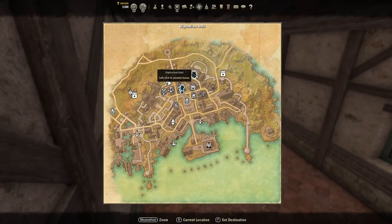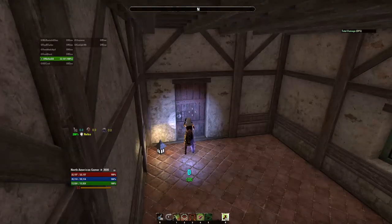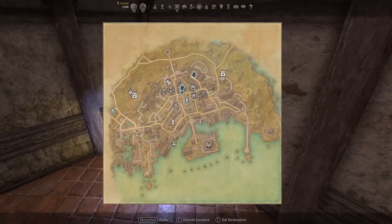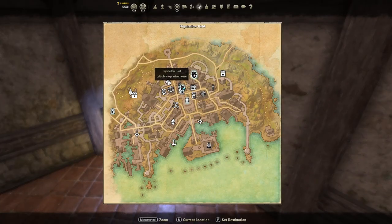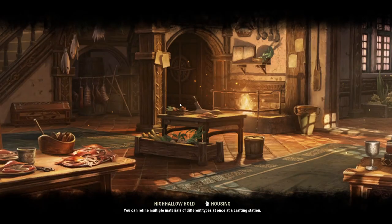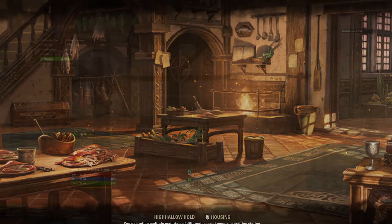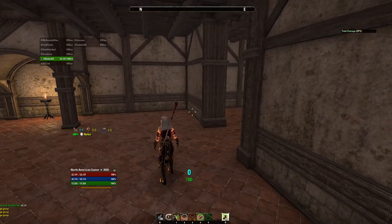In a future update they might update the windows to be opened. Now let's go to the next house — High Hollow Hold. This looks more promising. It's a notable home, meaning at the moment if you have an ESO Plus membership it comes with 700 slots.